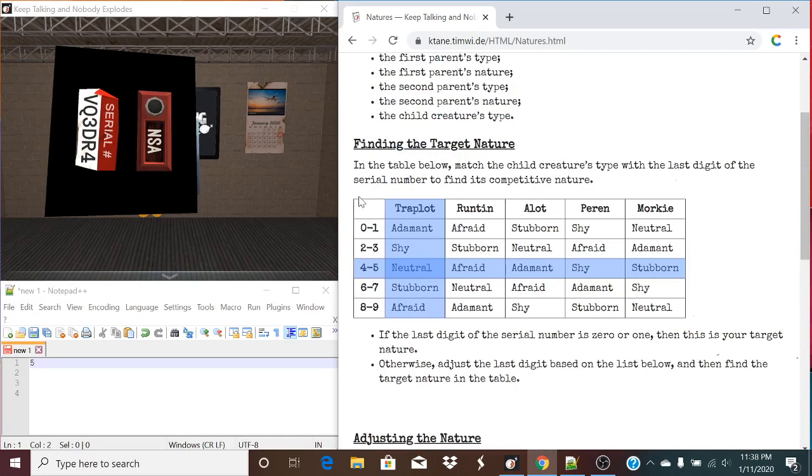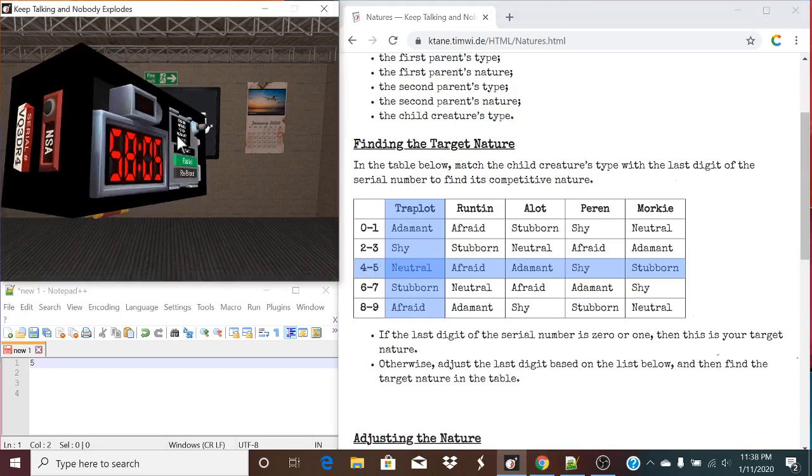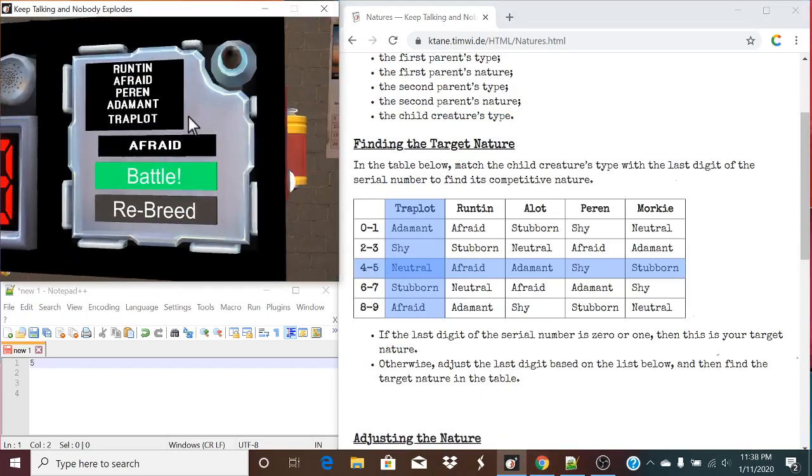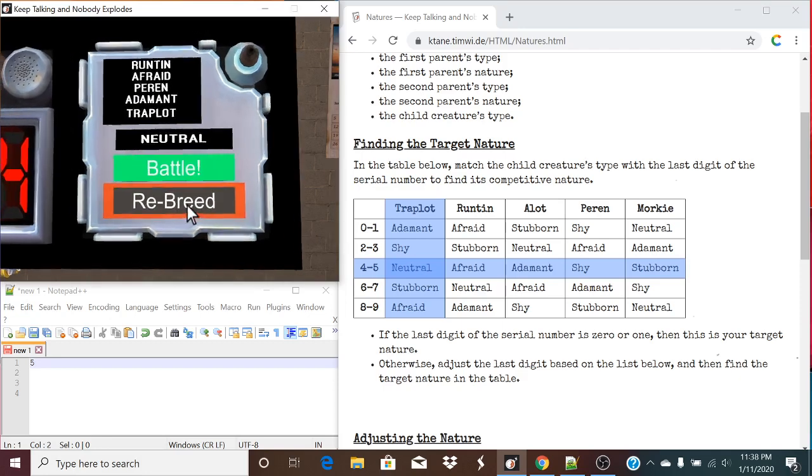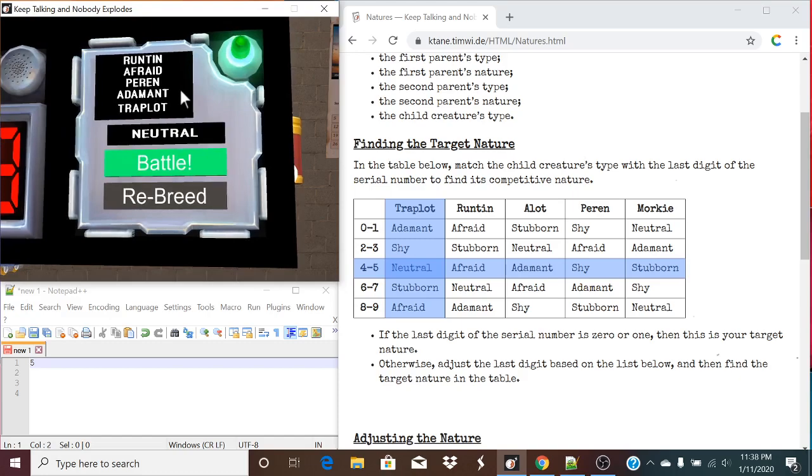That gives us a 5. Does that change our place in the list here? It does not. So we are going to submit neutral. What we're going to do is, if this is the screen, this is your submit button, and if you need to cycle through to get to neutral, this is what you'll press. Neutral — and solved.